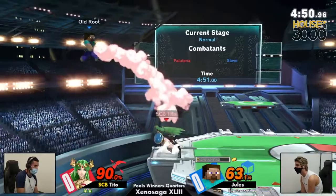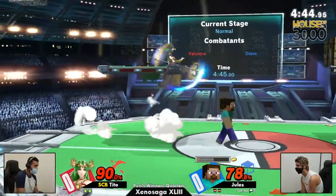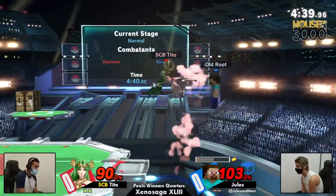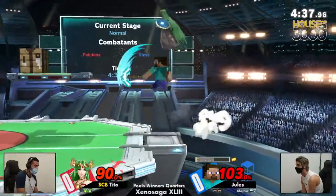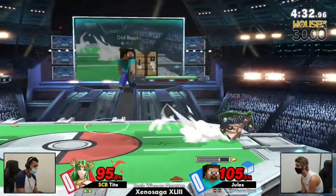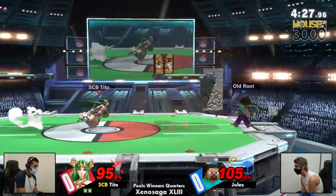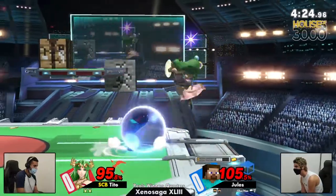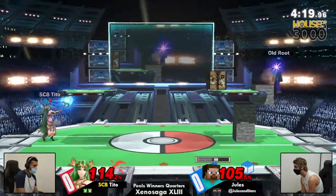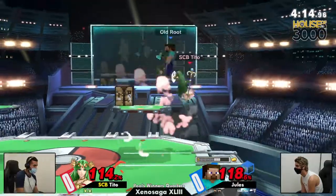Tito is still trying to get Nair trains going with the back air, not really taking off the own block and still getting kept at the ledge. He's still trying to convert off these blocks. The entire string is just keeping Steve at ledge — Tito doing pretty well there. Jules is air dodging a lot out of the hitbox; hopefully Tito can pick that up and do a hard punish after the air dodge. Jules is just avoiding everything and getting him back off.